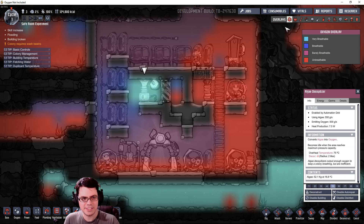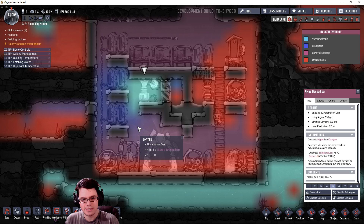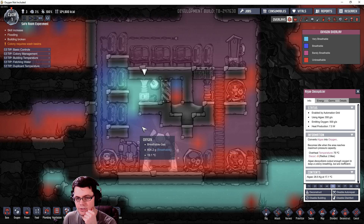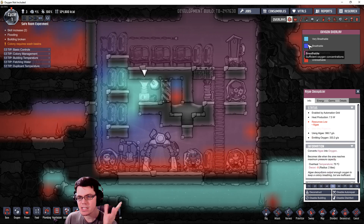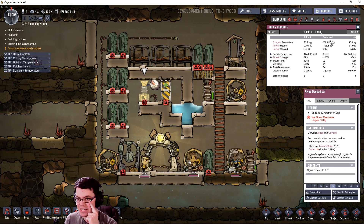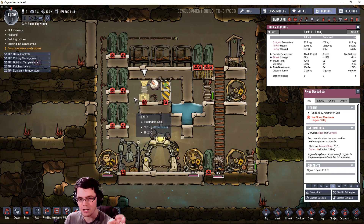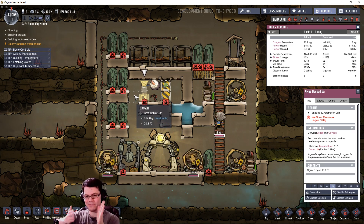After a while the oxygen has spread out throughout the entire base. We have around 500 grams so far and it looks like things might top off around 600 or 700 grams throughout the base - barely breathable in most areas but it should even out to just about breathable. What will be interesting is to look at the reports: the amount of oxygen generated versus the amount removed, and whether blocking the room off has a big impact on how long we can survive with a given amount of oxygen.